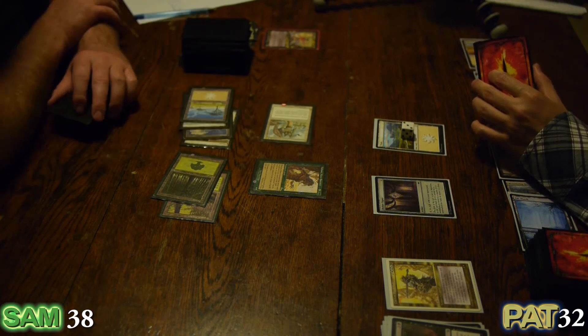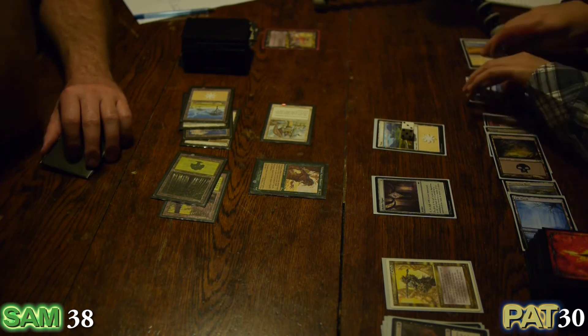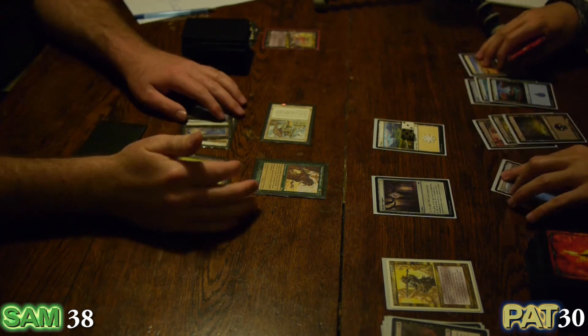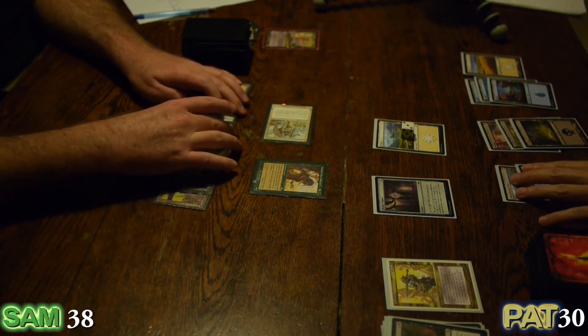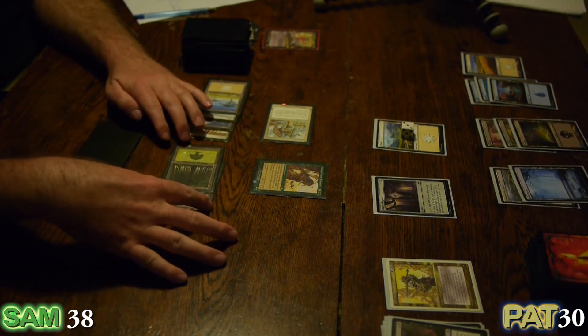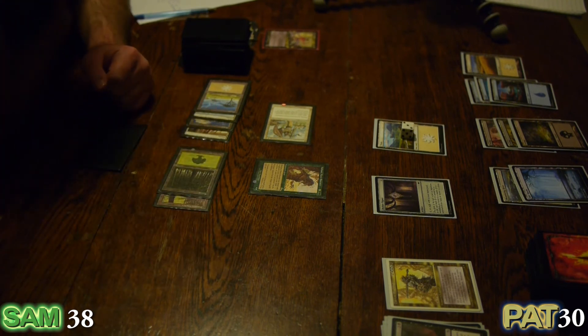Isha will attack — two, down to thirty. Get another peck in. Go. This is the Captain Sisay deck — not big on combos, just generally pretty strong singletons. Pretty strong, that's for sure.